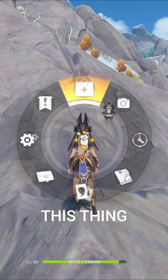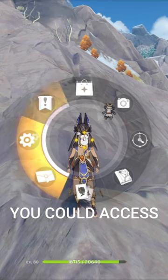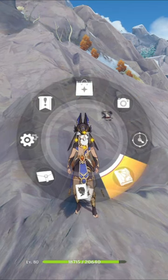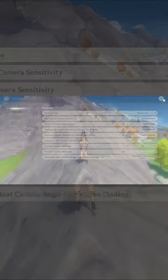There's also this thing where by holding a button and dragging your mouse, you can access the shop, camera, time archive, and many more. For me, it's more convenient than using the factions menu.